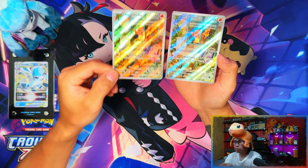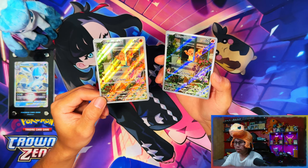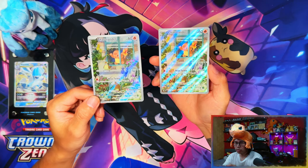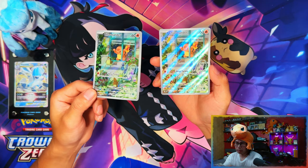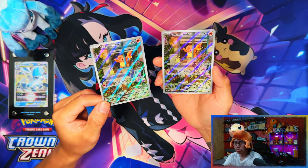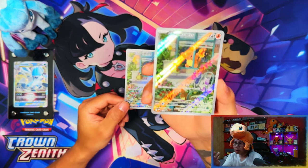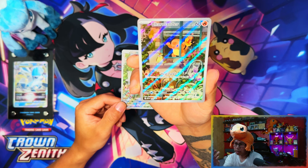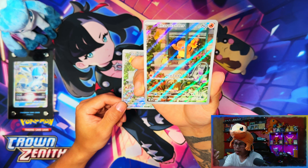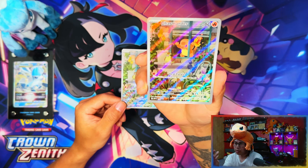Probably the best part of the Elite Trainer Box is the Charmander promo card. The left side is the Pokemon Center one and the right side is the regular one. From the Pokemon Center exclusive you get a Pokemon Center stamped one, and then a regular one from the regular trainer boxes. This is such a cool Art Rare promo card for Charmander - there's a Pidgey on the outside, and the Charmander just looks like he wants to get out and have some fun.